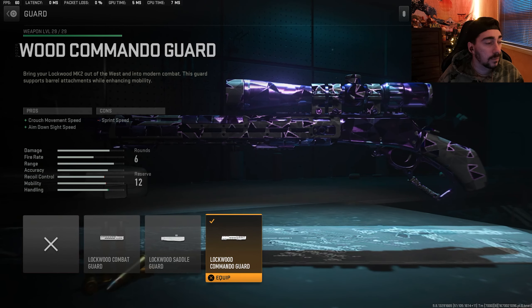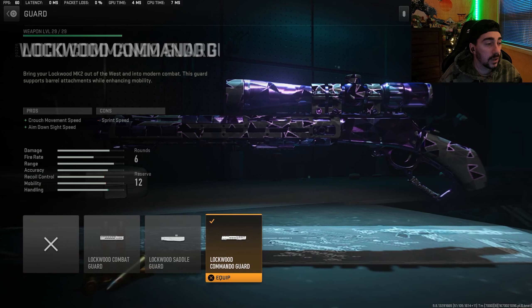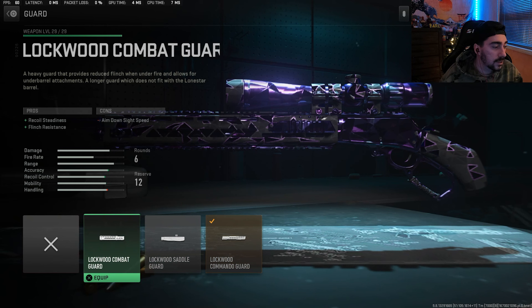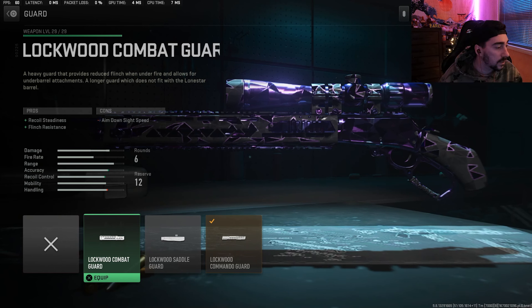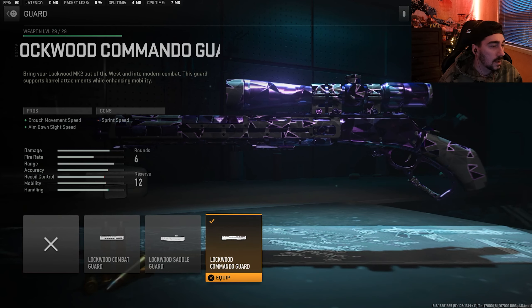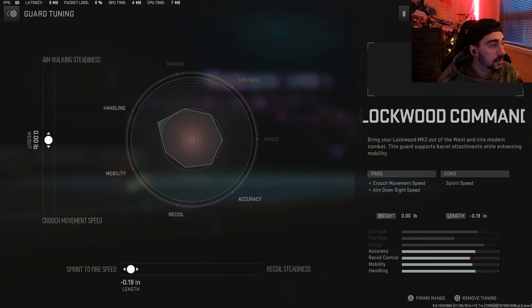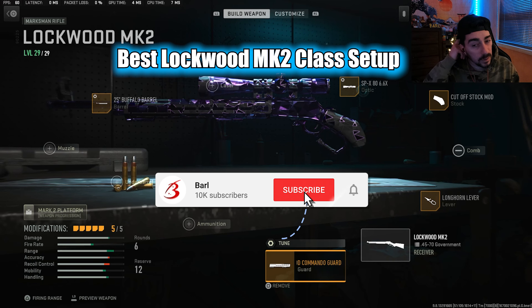This is the last and final attachment for the Lockwood MK2 — the Lockwood Commando Guard. However, if you're feeling like you're getting a ton of flinch, you can always switch back over to the Lockwood Combat Guard. It does slow down your ADS speed a little bit, but the flinch is almost non-existent with this one. I find myself jumping back and forth between these two. For the tuning on this guard, you're going to want to put the sprint to fire speed around 0.19. Any higher than that, it actually takes away from your sprint to fire. Everything else I left even. So this would be my full Lockwood MK2 build.